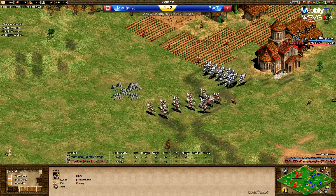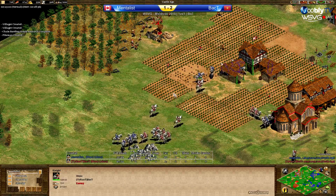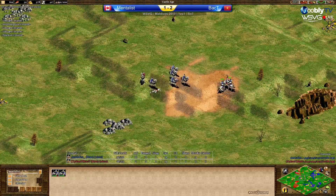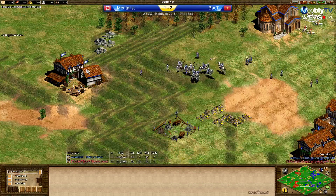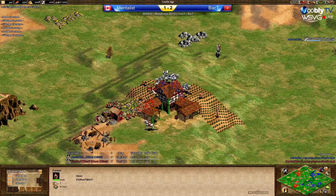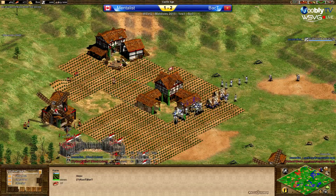Back T needs to be careful and garrison in TC. Not sure what Back T is doing. Why doesn't he just kill all the knights and then counter-raid? The siege workshop coming up for Back T at home — maybe he saw Mentalist's siege workshop. Mentalist is on the brink of food, adding another barracks. He's going to go full pikemen, monks, rams, and do a full castle push. This was Mentalist's home map after all. The rams are coming in — I think this is going to be a fast GG.